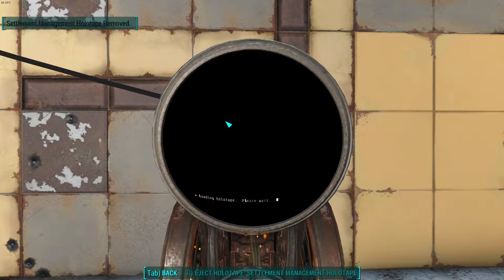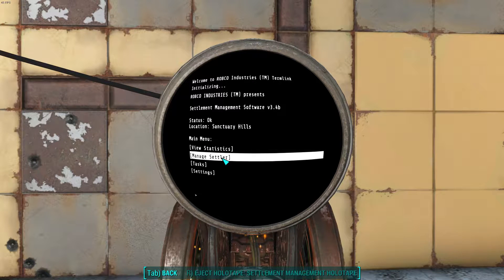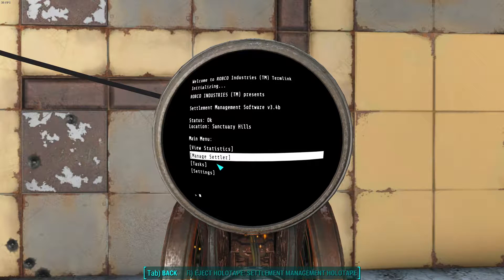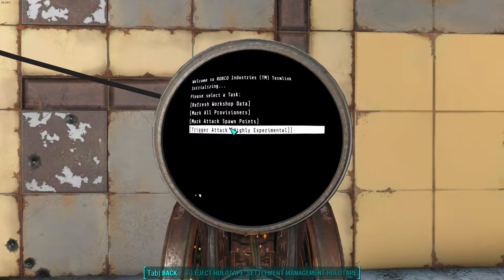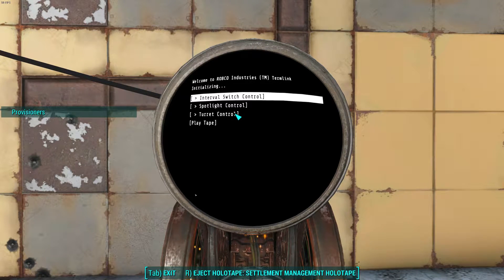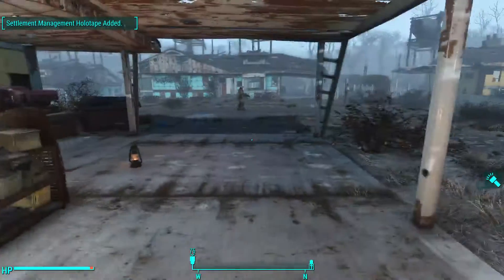Okay, but there's still a whole lot more that this mod can do. Let's load the holotape again. Go to manage settlers and unmark all settlers — I no longer want to see them marked. Let's go to tasks, and look at all of this. Mark all provisioners. This not only marks all the provisioners in your settlement, but it marks all provisioners in the entire game.